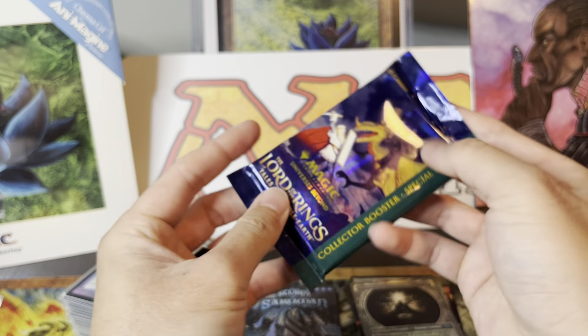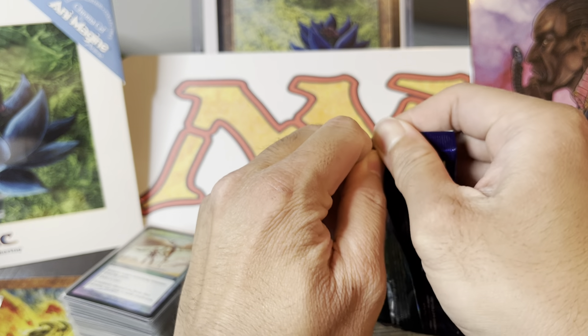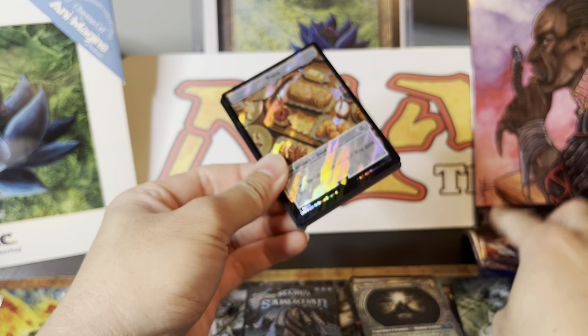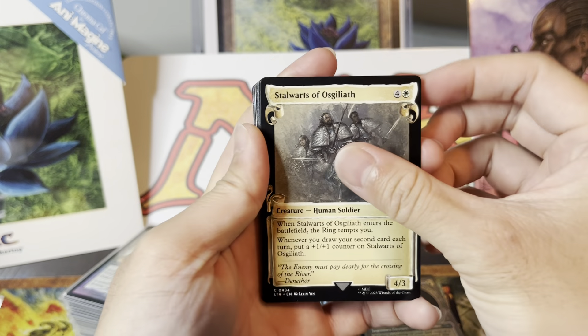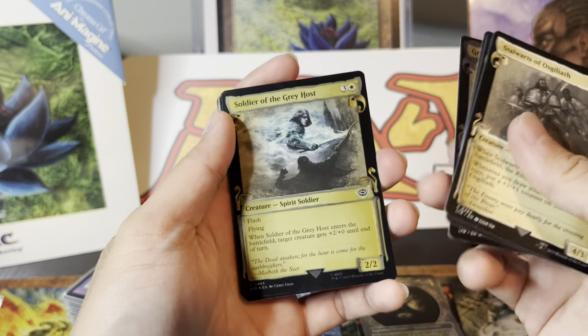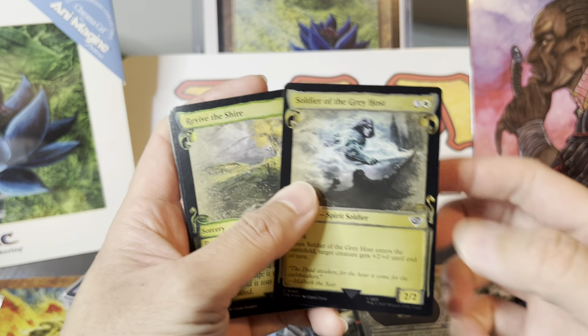We did hit a poster card, so that's kind of nice. Okay, second and final pack. I did clear out the local game store I got this from — shoutout to Mini Q in Pearl Ridge on Oahu. It's in a mall. Honestly, they're kind of high-priced, but hey, you gotta support the local game stores.